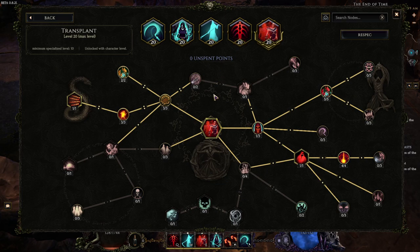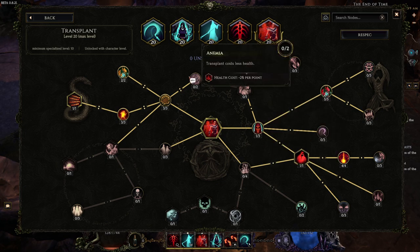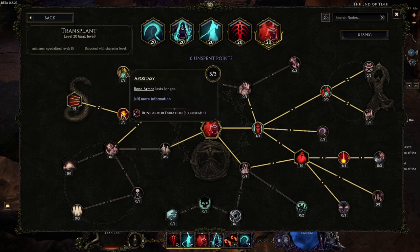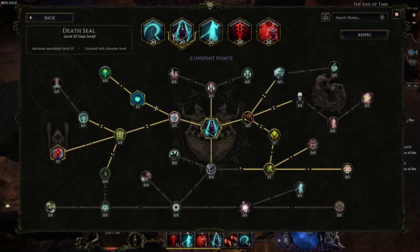For Transplant, it's your stereotypical Transplant setup with the kill threshold of 20% along with the usual defensive tree using Drink Deep and all the Bone Armor stuff. That's pretty much it for the skills.